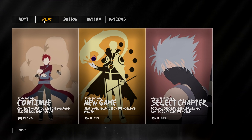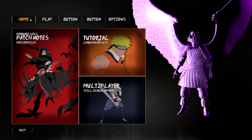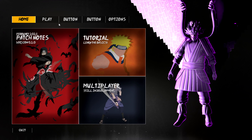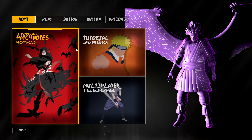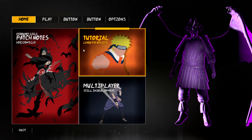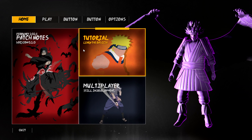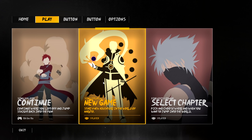This is also a very early demo build of the game, so expect some bugs and glitches here and there. It's not going to be perfect. If any of you guys would like to try out this game for yourself, I'll have his Discord link down below in the description. That's where you download the game from. We get to free roam as six paths Naruto, do a couple jutsus, and I believe we get to take control of Kurama, the Nine-Tails.